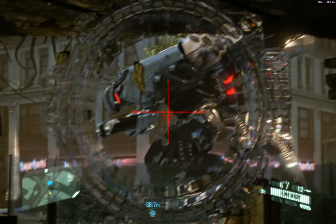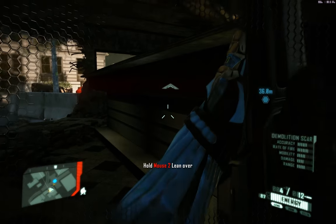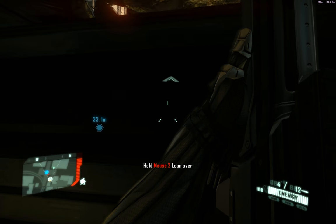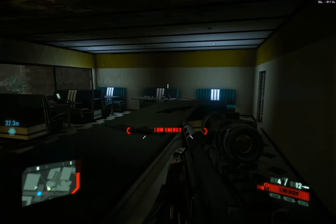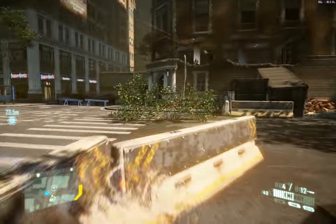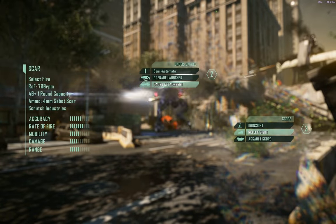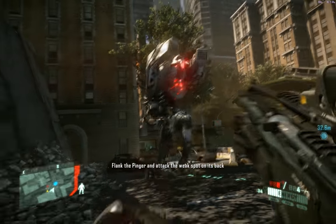Let's cloak first. There it is. It uses a big EMP burst. It keeps doing the EMP burst and it blows my energy out. Will you guys stop yelling? We are on route to your position. Where is he now? There he is. DSG-1 doesn't do a damn thing, so let's try the grenade launcher. I've got totally the wrong weapon right now.